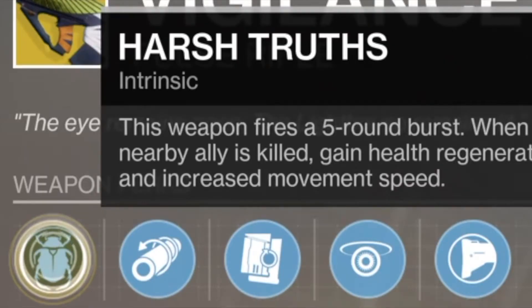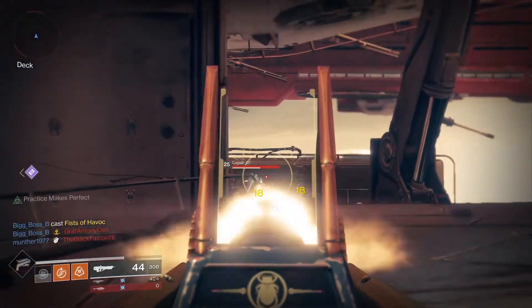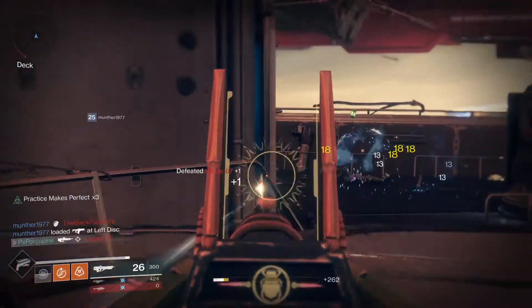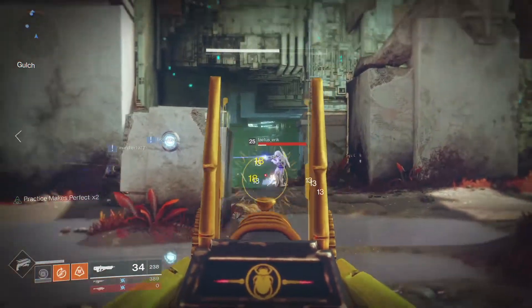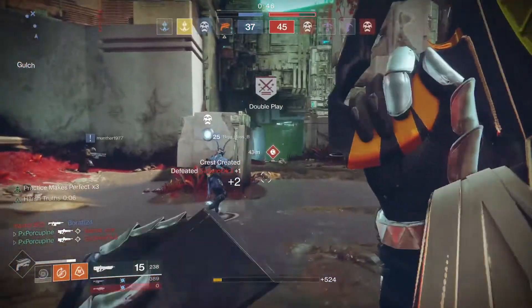Harsh Truths Part 2. Your health regenerates and you get a boost in movement speed when a nearby ally is killed. Also, its Last Stand perk will provide a boost in performance when you're the last living member of a fireteam. In other words, not only will you want your opponent dead, but you will also grow a secret desire for your fireteam members to die too.